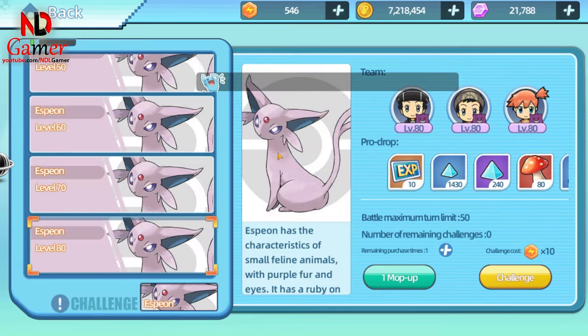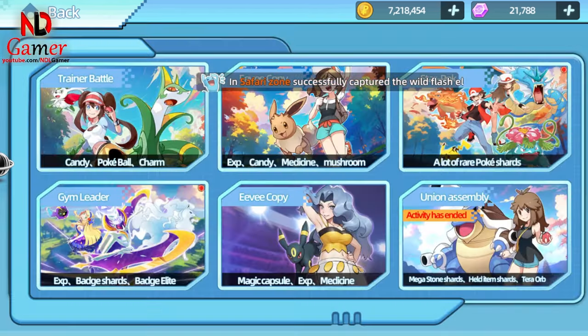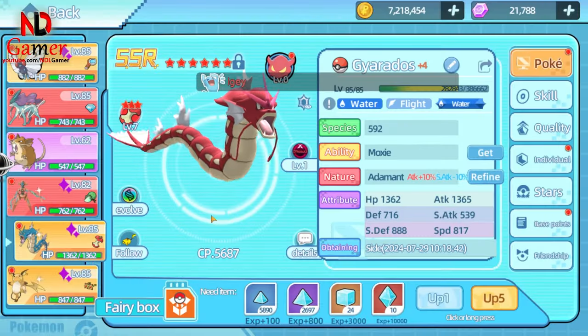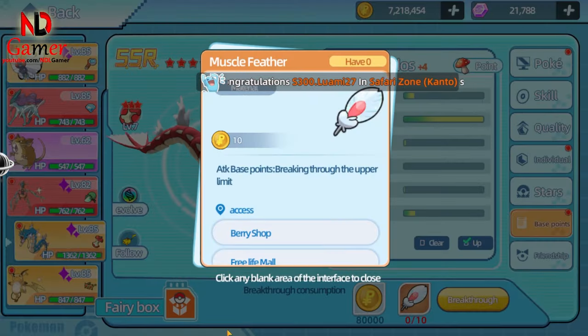Eevee Copy During the Day now gives mushrooms instead of ability stones. But don't worry, they've added ability stones to other game modes where you can get even more. The mushrooms are also useful for buying feathers that increase the base point limit.